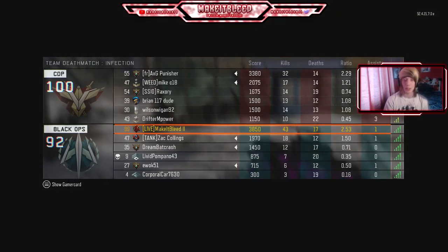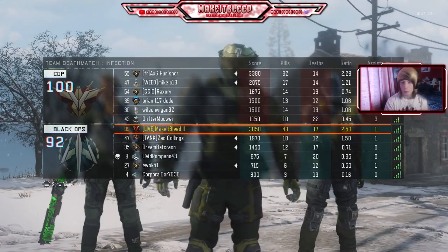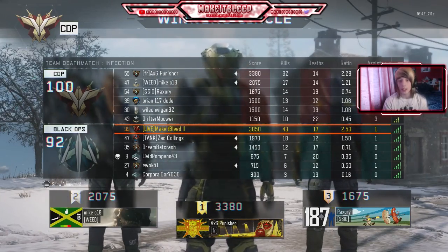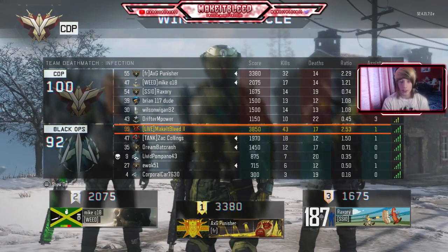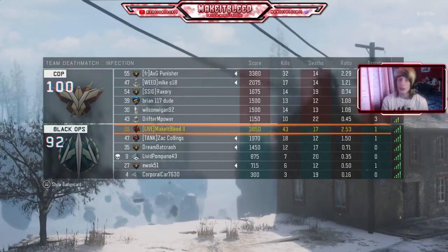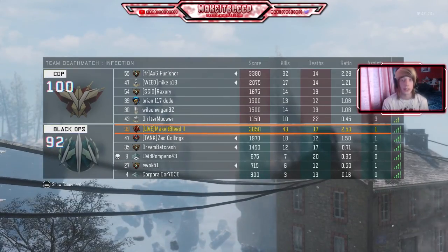That class isn't actually that bad though. The Kuda's always going to be a good gun pretty much with any attachments. Wouldn't really choose that sight, but still a decent class if you guys want to try it out. The screenshot will be on screen at the start of this episode and I'll also leave the link for the random class generator in the description. Hopefully you guys enjoyed this episode — if you have, hit that like button, subscribe if you're new, and I'll catch you in the next one. Bye.